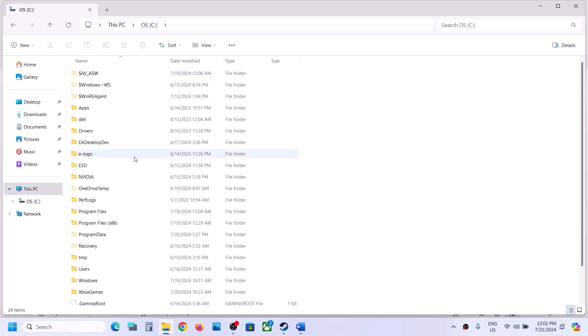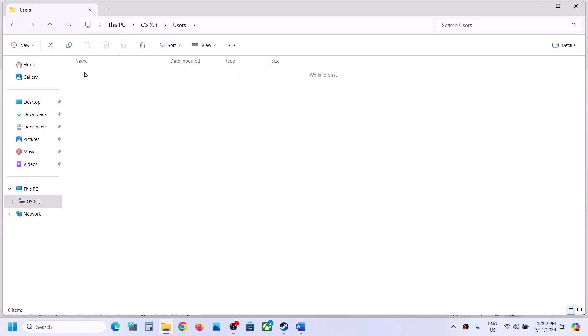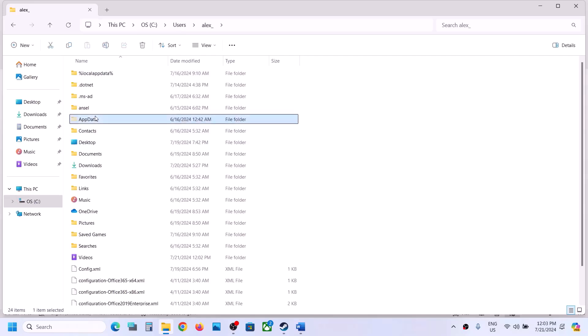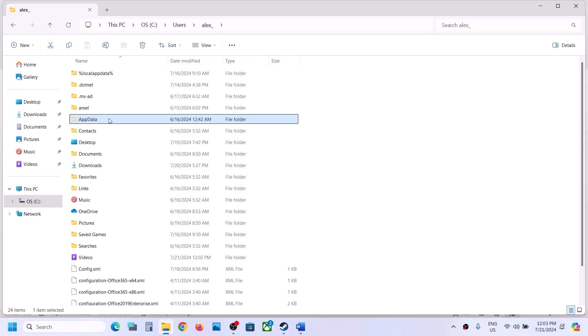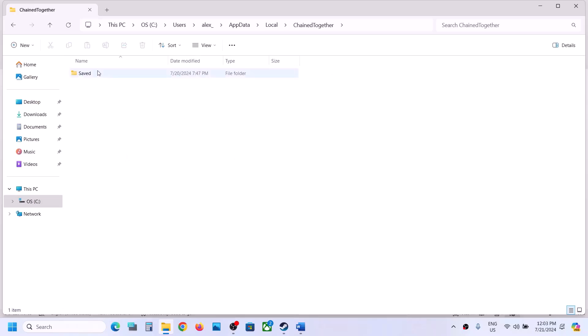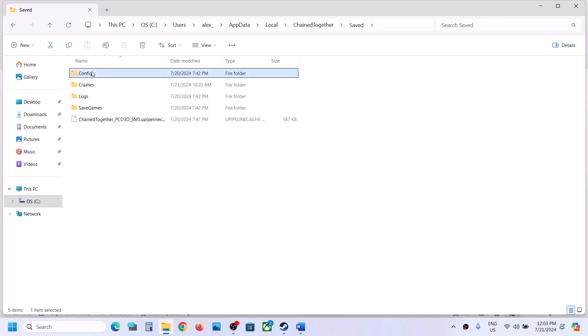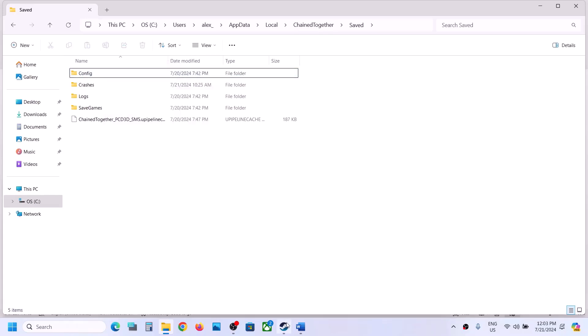Open the Users folder, then your username folder, then the AppData folder. If you don't see AppData, click View, select Show, and check Hidden Items. Open AppData, then the Local folder, then the Chain Together folder, then the Save folder. You will see the Config folder — right-click it and delete it. Then launch the game and check.